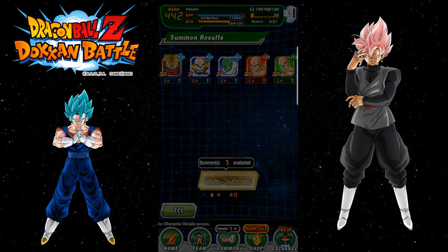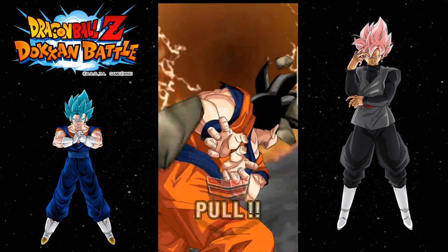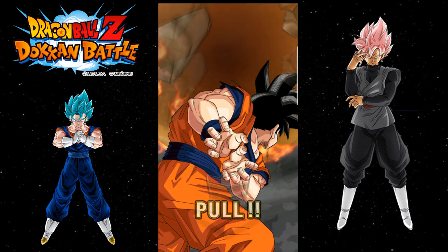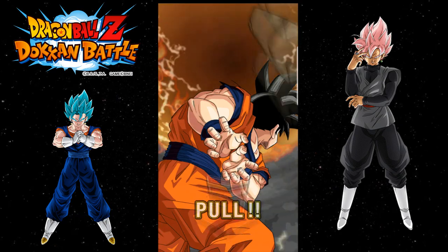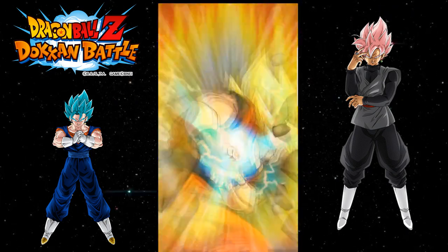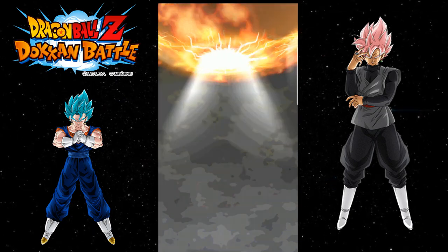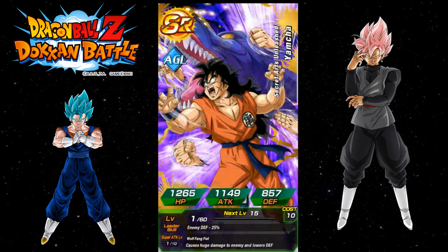Let's go ahead and do our discounted 40-stone summon. I have 150 stones left after that. Maybe I'll just waste one on the Rosé banner, or I'll wait and see what happens tonight. Maybe I'll do one later if I get enough stones to pick up a Dragonstone pack, and then do another full set of rounds on the Rosé banner. Wow, look at that — we got Rainbow and we got Super Saiyan! We'll do a group summon together on the next one guys, so if you want to do a summon on the Super banner with me, feel free to get ready.